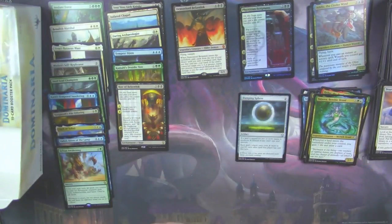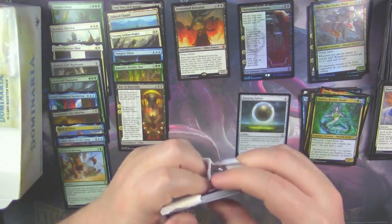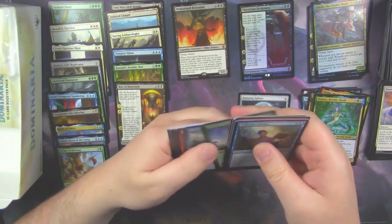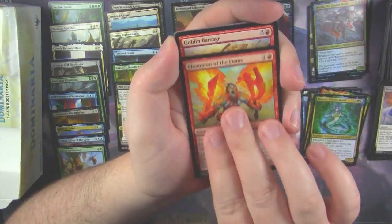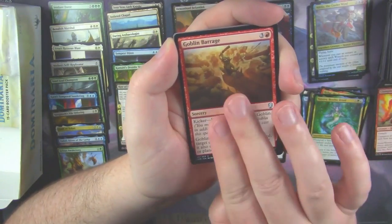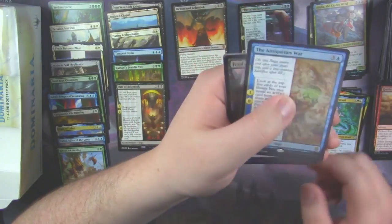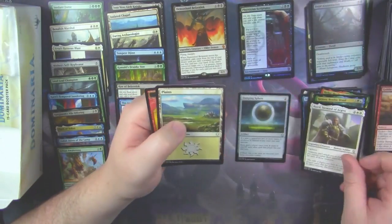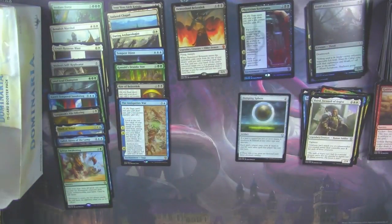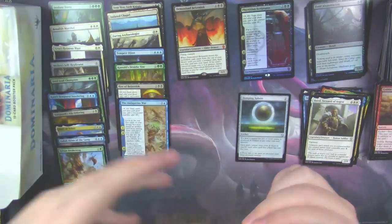With a Tatyova. Champion of the Flame. Goblin Barrage. And the Antiquities War as our rare. With a foil Feral Abomination. And a Baird, Steward of Argive, who makes all of your dudes have to pay mana to attack you — kind of like a Sphere of Safety.